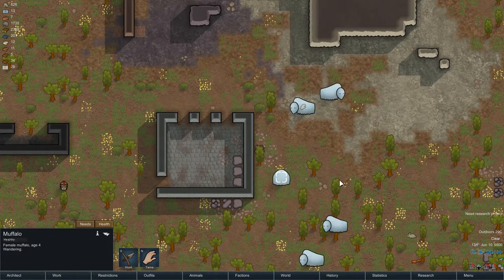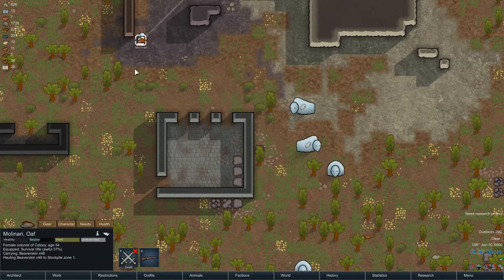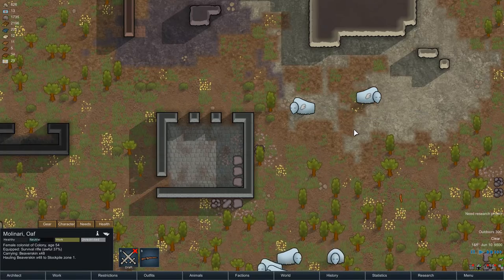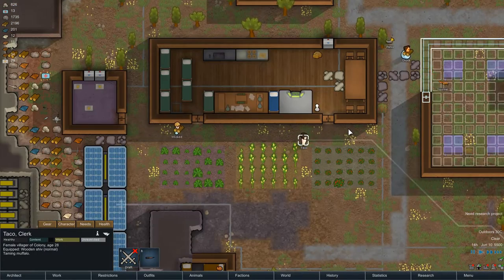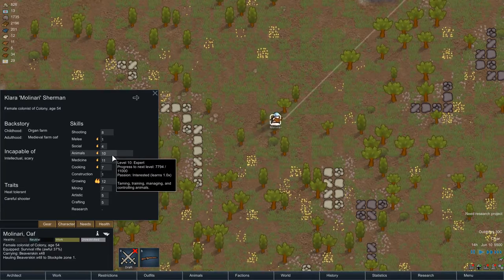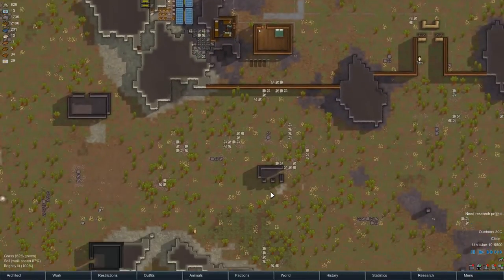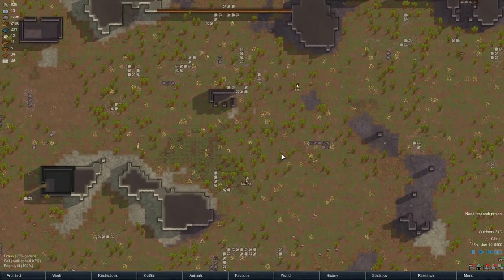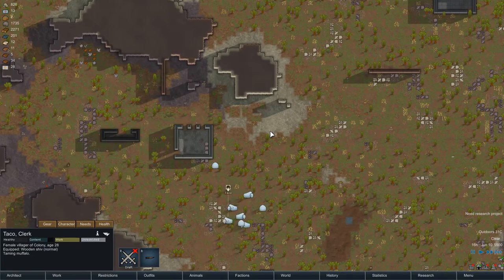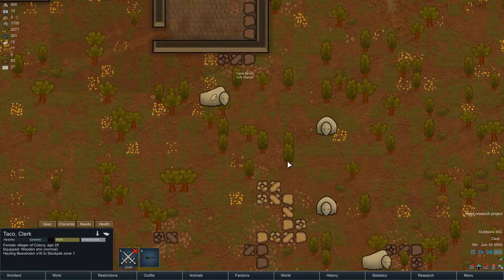Where is my friend Twisted? There we are, holding wood. Can you instead of holding wood haul over here? Can I tame muffalo? Animal attraction too recent. Maybe I'll try taming her. Is someone trying to do that already? Taco — okay. Animals 10 — that's pretty good. Everyone has good animal skills here! Interesting, I didn't realize that Twisted is not the best. Who has the most passion for it? He is not the best. Let's see if we succeed — no, it failed.